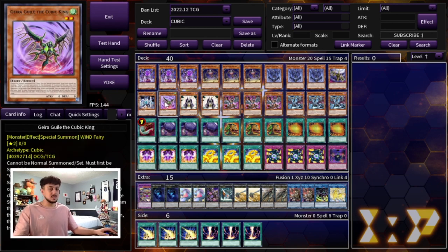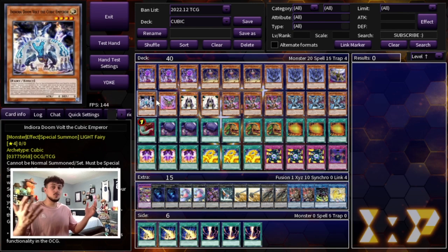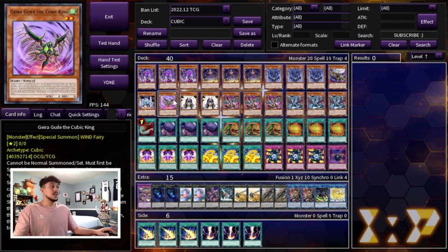Then we're playing one Buster, one Indiora, and one Guiera. To be honest, you're never really summoning these — these are just extra names that you need to use off of your Crimson Nova, so you can reveal them. They're names you're going to be searching through different effects, so most of the time these are just straight-up names. However this one specifically can come up — you can send a Cubic monster you control to the graveyard to special summon it, and if it's special summoned you can inflict 800 damage to your opponent, which is powerful going into time in game three.